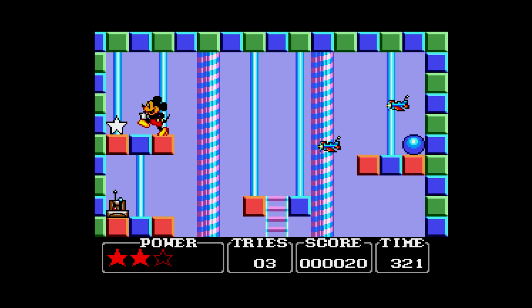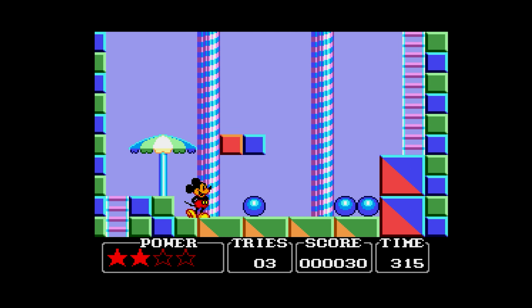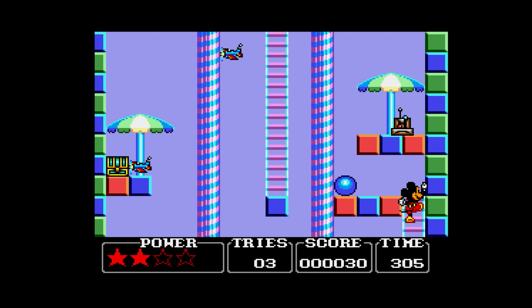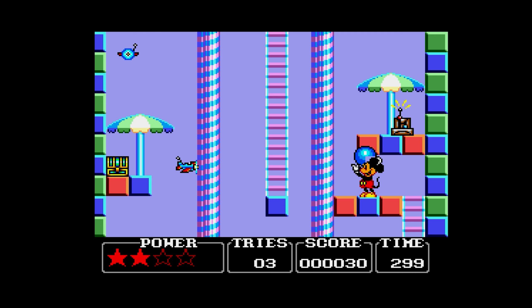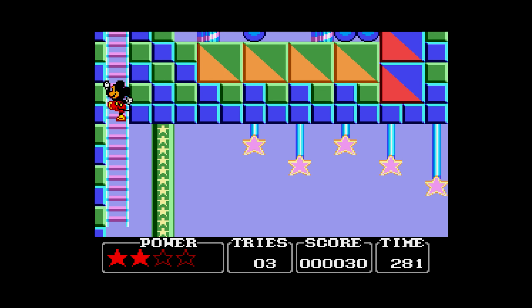A flashing star! Give me that! That gives me an extra star on my energy bar. Beautiful. That wasn't worth the effort. There's a radio control device controlling those planes. It doesn't look like you can kill these planes — you can only stun them. And they're back again, so the enemies respawn. The Mickey sprite is very cute. I will give them that.